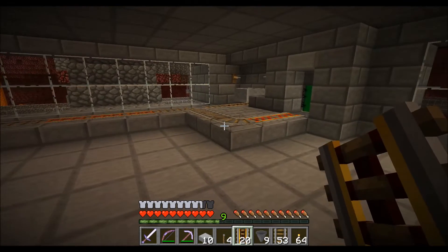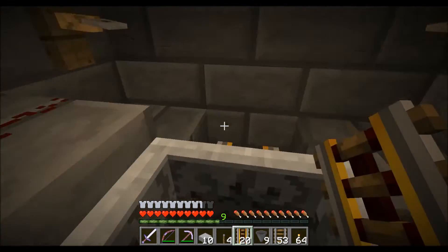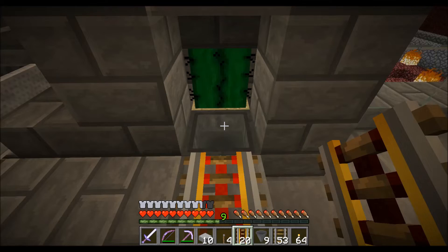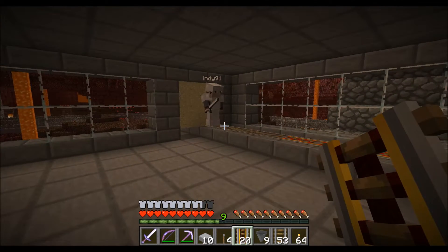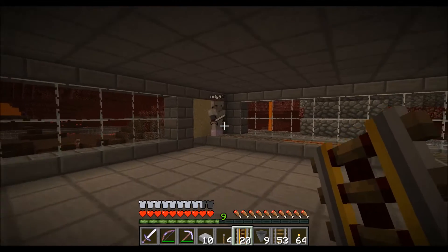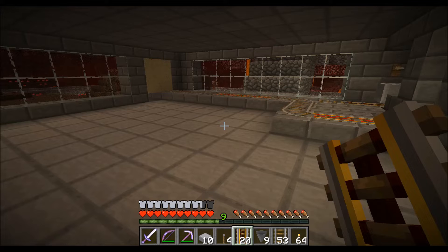Here's another progress report — we finished building the train station. Now if you hop into this minecart a new minecart gets dispensed, and if you come back from Iriador the minecart gets sucked up by the hopper. By the way, Indie91 helped me with the building. Right now we'll start building the track to Iriador and I will do it in a time-lapse.